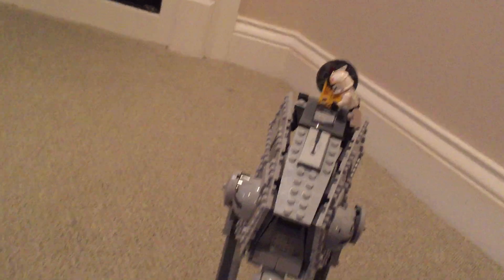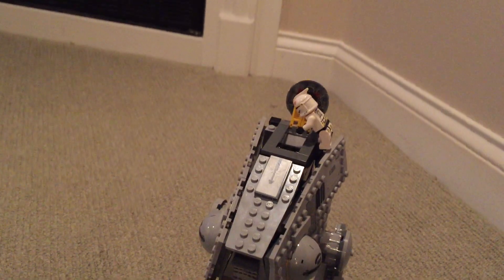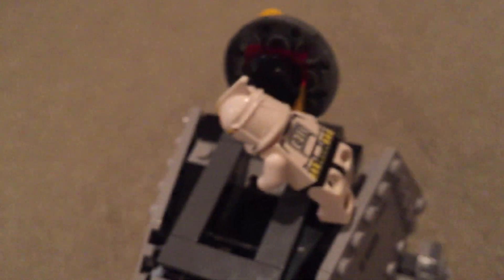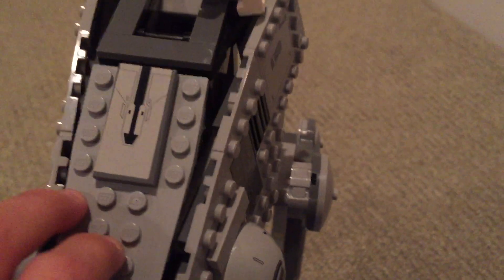Now we'll move on to the walker. If you've seen Star Wars Rebels, you would know what this is — this is the Star Wars Rebels walker for the Imperials. I just put an old clone pilot with some customization on there. He opened this hatch; there's an Imperial pilot, comes with two of those, but I don't know where the other one is. Probably lost it.